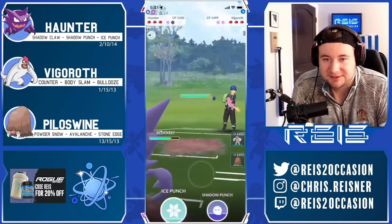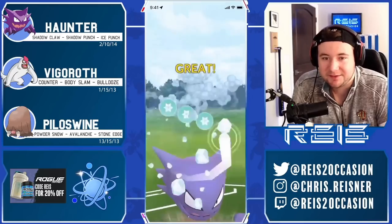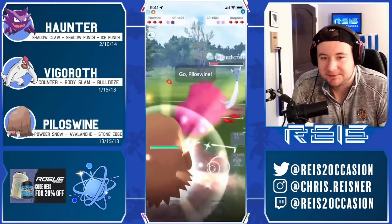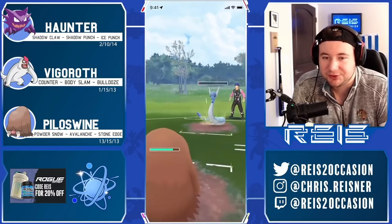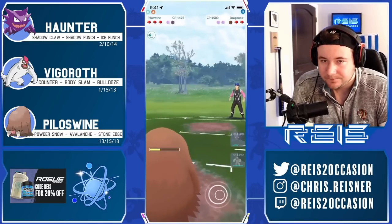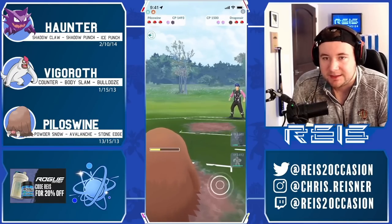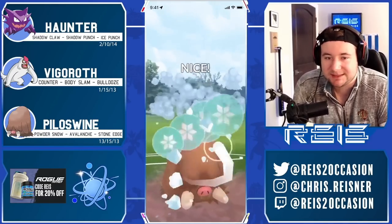Our opponent is able to bait us with the body slam — a nice bait. We go for the Ice Punch while we have it against Dragonair, land the Ice Punch which does some heavy damage. We go for a big Powder Snow down. I'm willing to tank this Aqua Tail because I know there's a Vigoroth waiting for me, but this is gonna be a little uncomfortable because this Vigoroth is gonna get a nice farm down and it probably just simply shields the Avalanche — we'll come out of here with lots of energy.